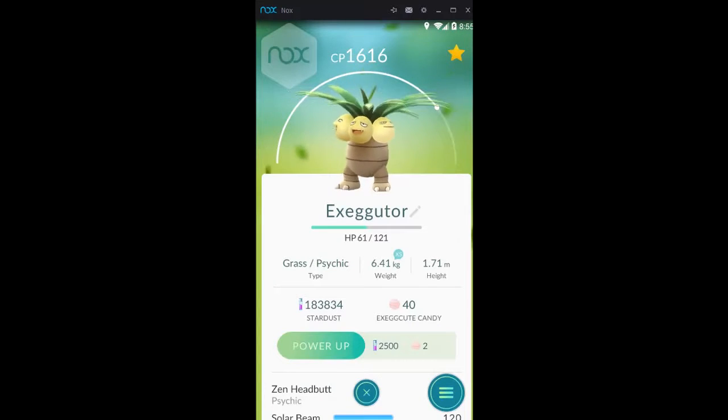Hi y'all, this is Professor Huckleberry and we're going to talk about Executioner. Executioners have pretty good CP and pretty good HP, and they come in two different types in my opinion: the Solar Beam type, which I use to take down gems, and the type that has Psychic, which I use to defend gems.